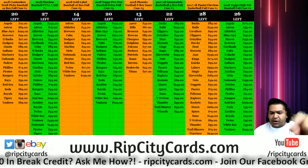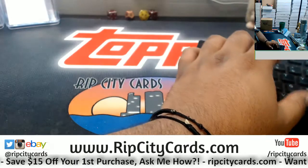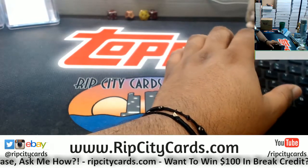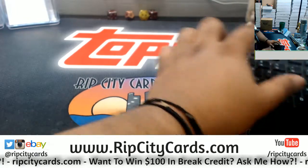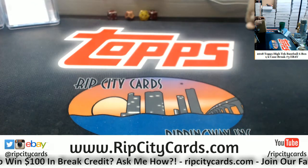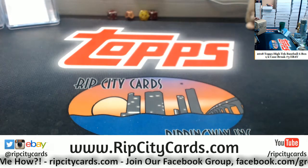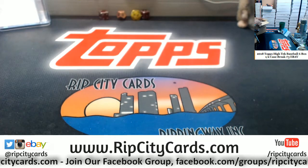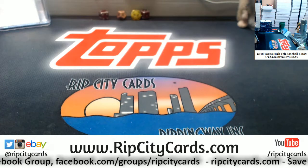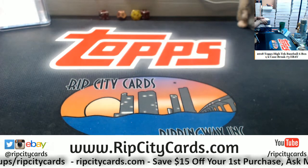It is time to check out box number 3. So obviously I gotta change that — there we go, it's on the screen. Now let's rip it real good. This is only a half case, but if you'd like to jump into some full case action, check out our website ripcitycars.com. We do have full case breaks of this stuff — the entire 12-box case. But this is a half, so we're only doing 6.